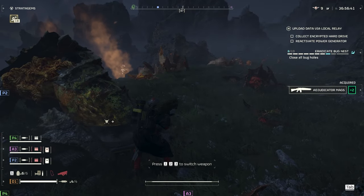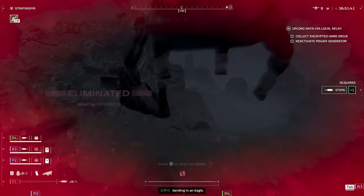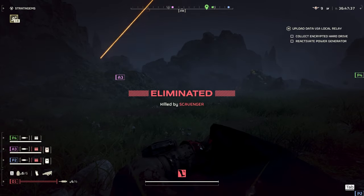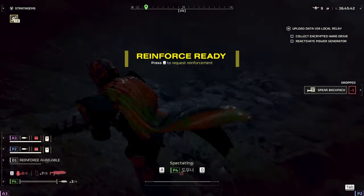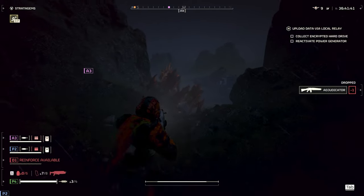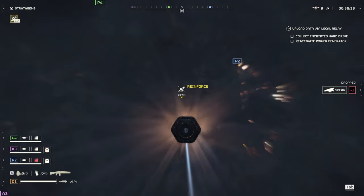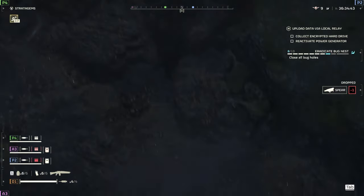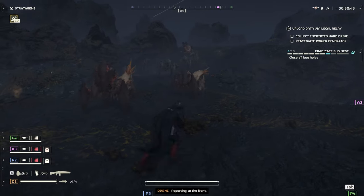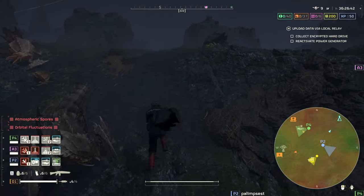Let's grab one of these, let's reload. Oh no, I wasn't paying attention. Now I need to run back and get that Spear because the cooldown on it is really long. Okay, I spawned near my teammates, so that's good. Oh actually I spawned right in the bug hole — that's even worse. Spear is somewhere up here, just dodge all these guys quickly.